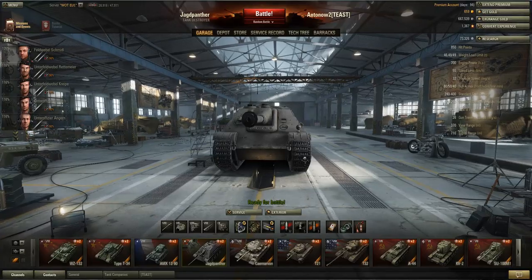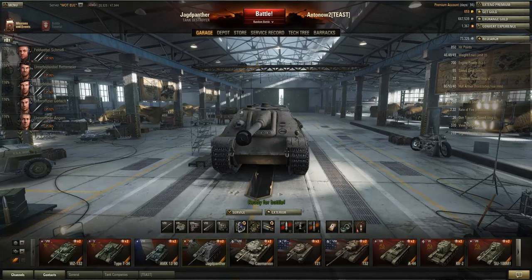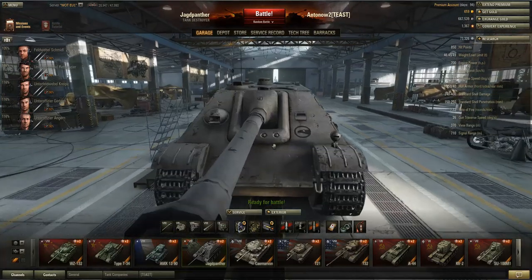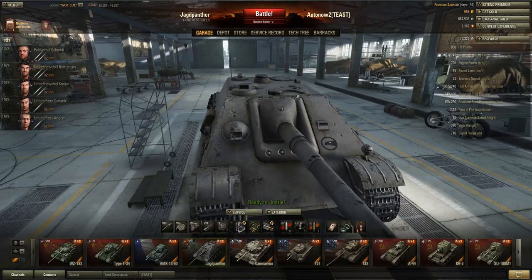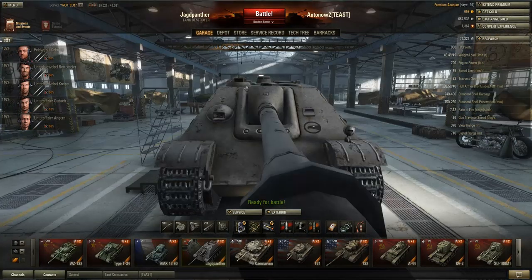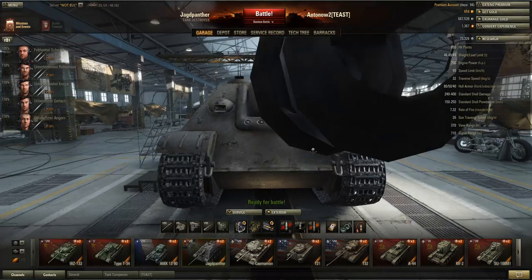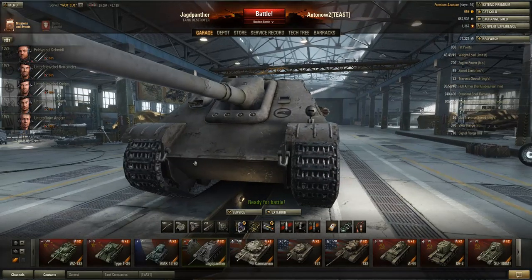The armour is alright but not amazing. You've got 80mm on the upper glacis. The outer casing around the gun mantlet is 150mm strong, and the gun mantlet itself is also difficult to penetrate, so you generally want to aim at the cheeks or beneath the gun. Most tier 7 tanks can penetrate these surfaces fairly easily. If not, go for the MG port or the lower glacis, which is only 50mm.